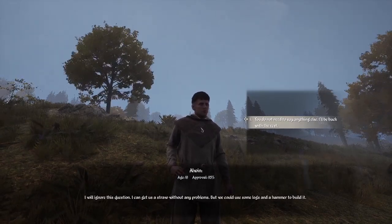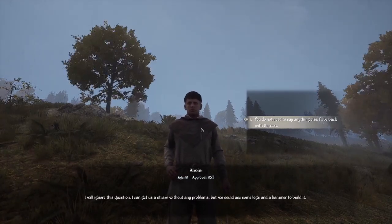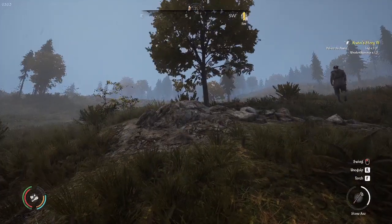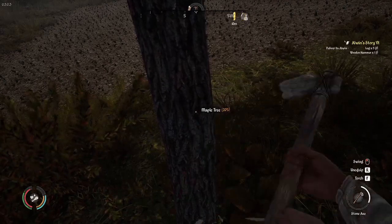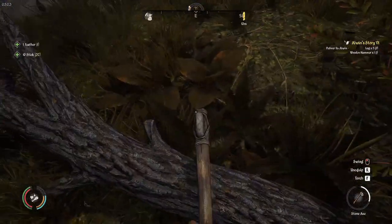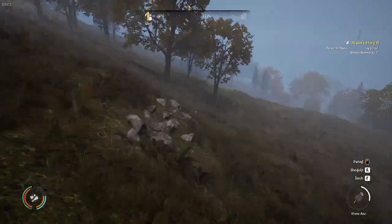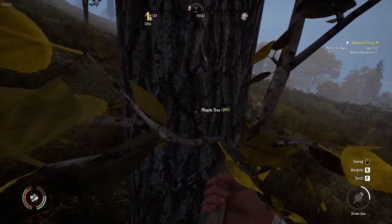We could build an archery target — do you want to help? Sure! I can get straw without any problems, but I could use some logs and a hammer to build it. So we need five logs and one wooden hammer — we already have the wooden hammer. Let me check the axe and fell this maple tree. We are not George Washington, so it takes five hits with the axe to fell the tree.